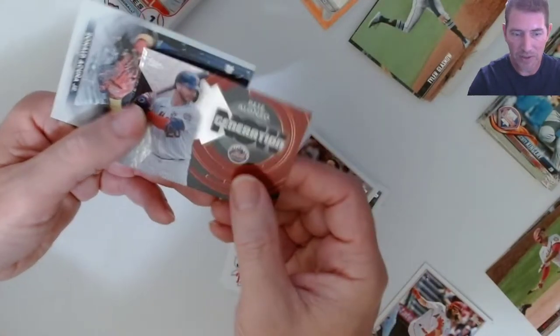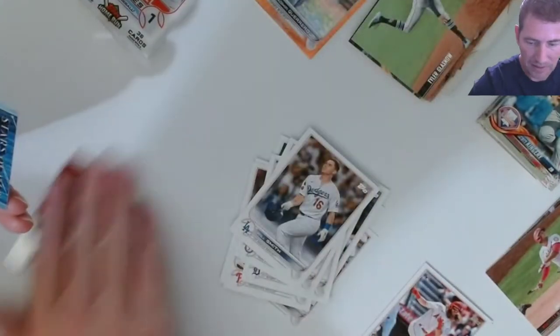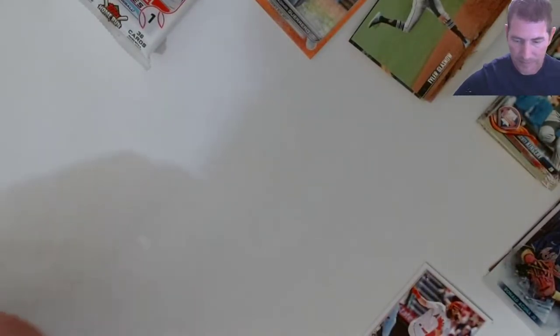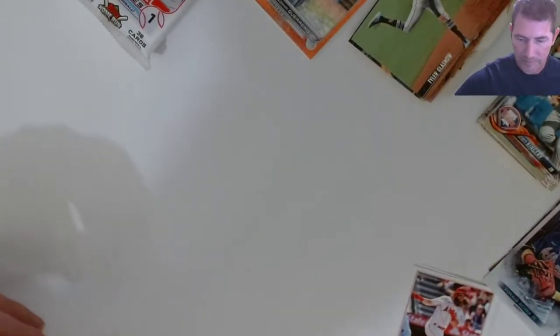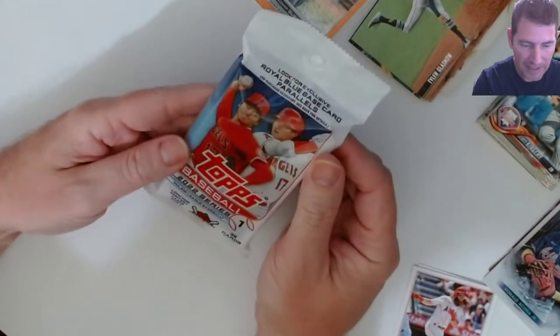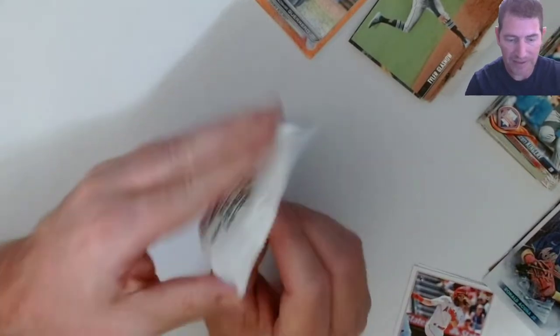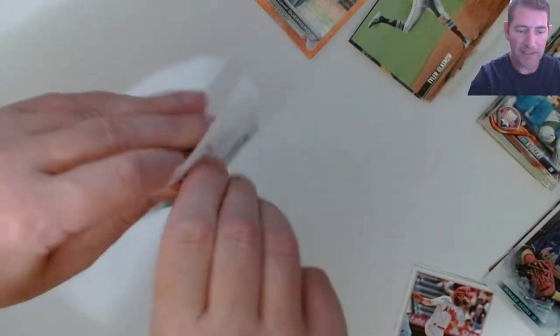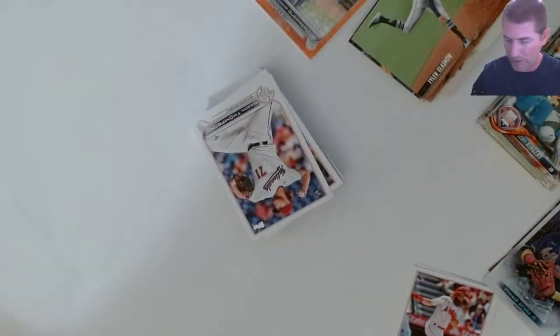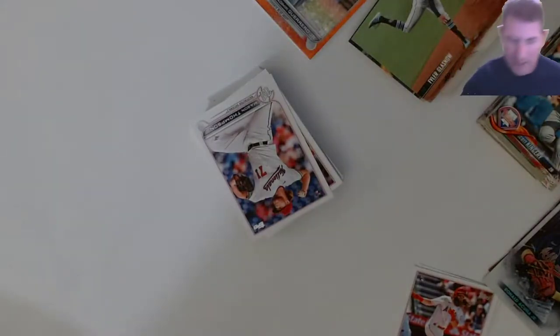Not bad. Got a numbered card out of this stuff — a numbered Vlad, too. Sweet! We got a Pete Alonso insert and the Acuna Stars of the MLB. Let's see what's up with this. I haven't done any fat packs of these — I don't believe I haven't seen it. It's the first time I've seen a 2022 Topps fat pack. Really surprised to see 2022 Topps in this.